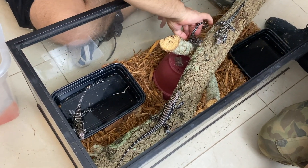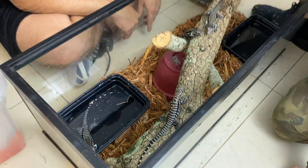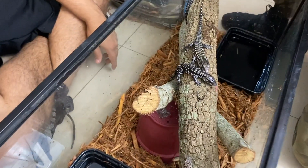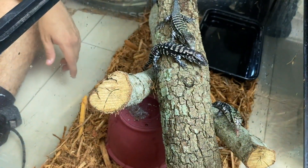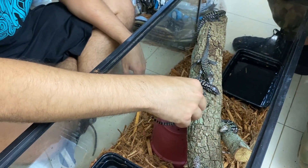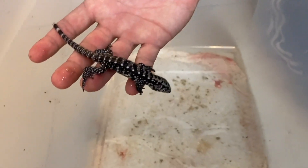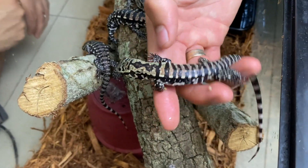We're going to be hopefully happy little guys in here. We'll set up the basking spot around here. Check out the back pattern on this guy — I love the back pattern! That's going to look really cool when it's an adult.